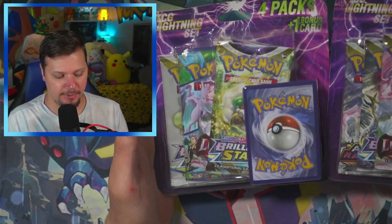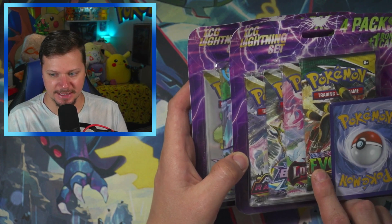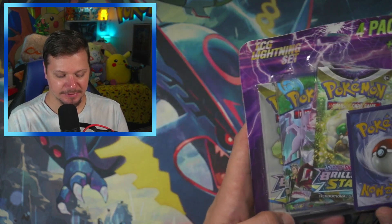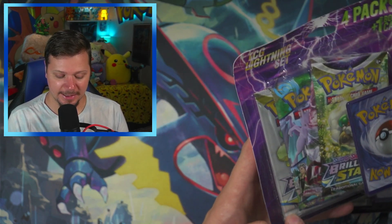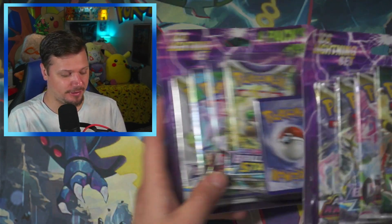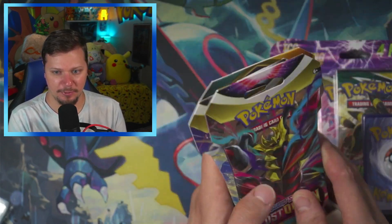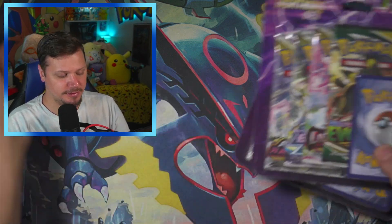I do have two of these. This one has Evolving Skies, Brilliant Stars, Lost Origins, and Astral Radiance. This one has Brilliant Stars, Lost Origins, Pokemon Go, and it looks like one of those Brilliant Stars fun packs or whatever they're called. And then we've got some other goodies right here that we will also get into, but I want to know if these are worth it.